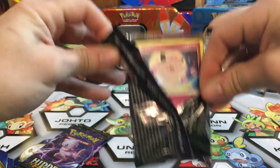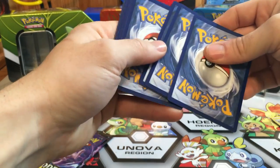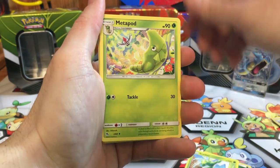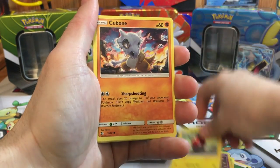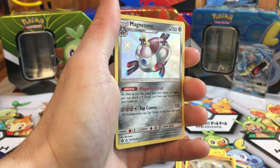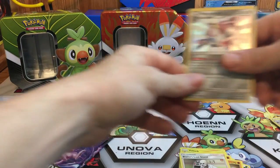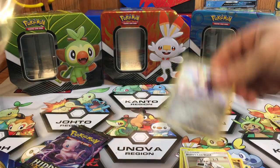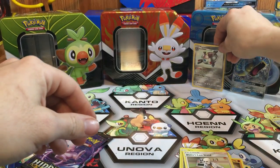Alright, code card for that one — one, two, three, four to the front. Second pack: we got a Leaf, Scyther, Metapod, Magmar, Clefairy, Voltorb, Cubone, Geodude, and a Shiny Magnezone — nice! We did get a Shiny. And a Planes Last Stand as well. We pulled a Shiny Magnezone — let's get some sleeves out. We'll set that one in the back.